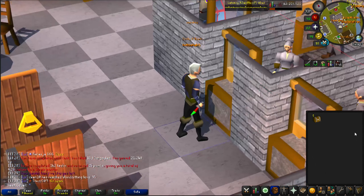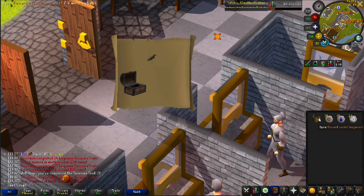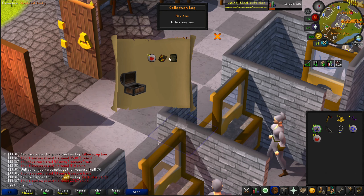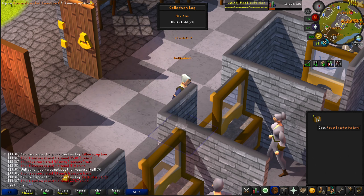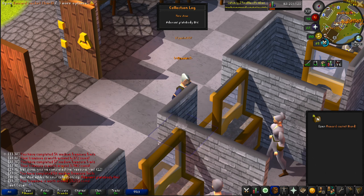Let's start with the beginners. I changed it so I don't accidentally open them. All right, easies - a willow combo and a black shield. Mediums - another collection log. Now on to the hards.